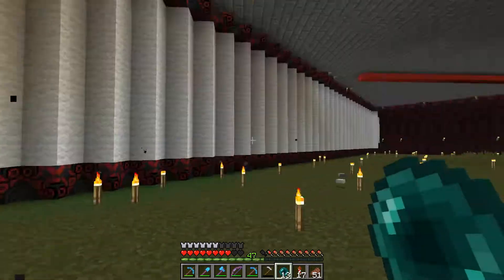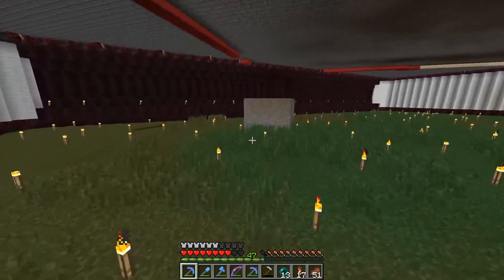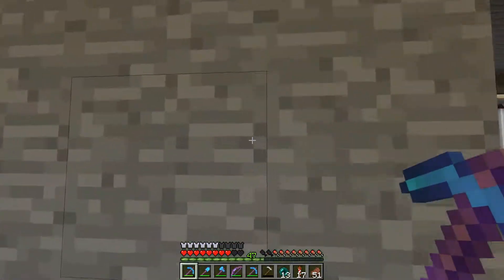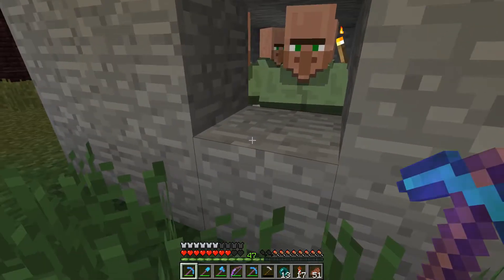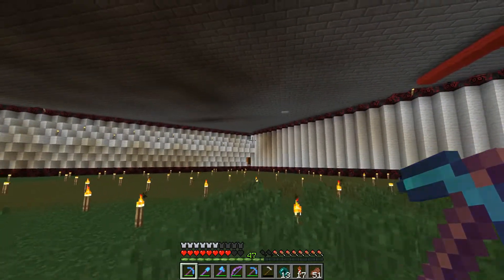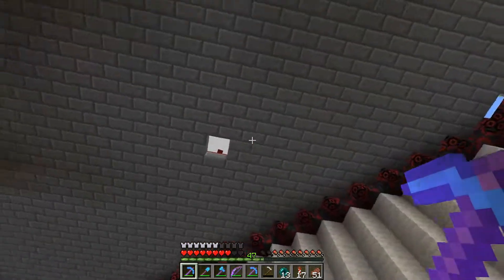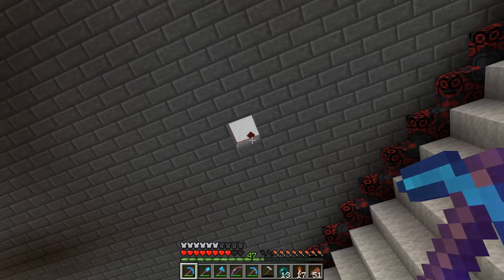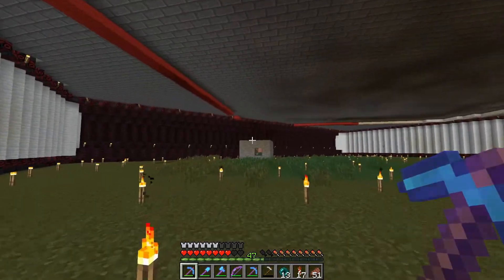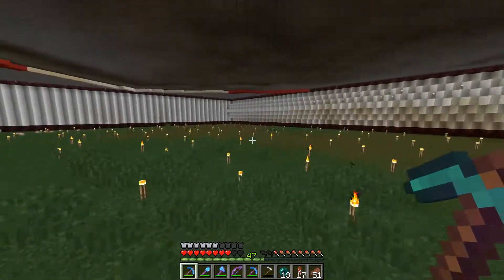I do have some villagers here — some nitwits. We need to get them all into place, get one guy out of here and up onto this middle book, get him all positioned with doors, and then we can get the other three breeding.